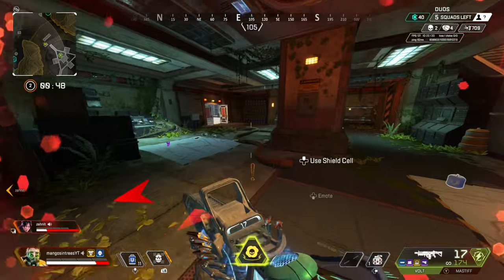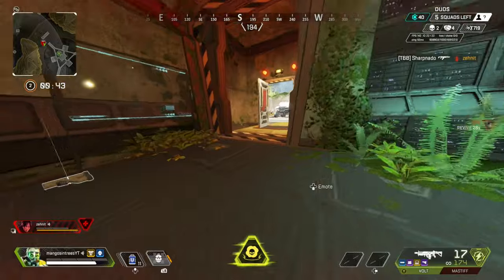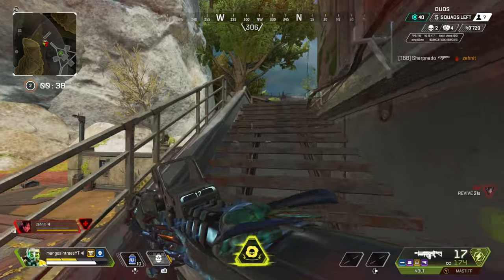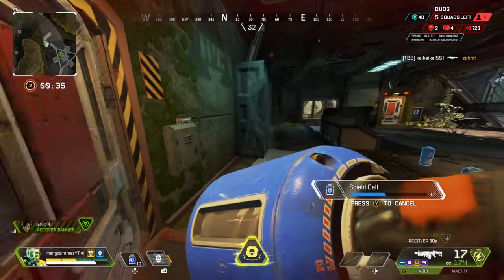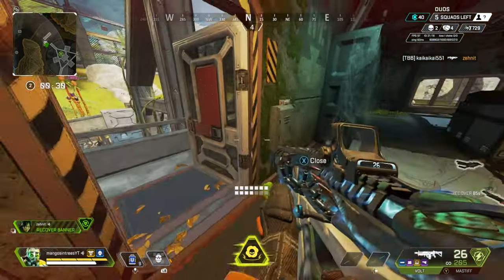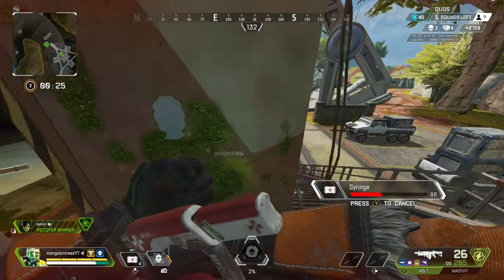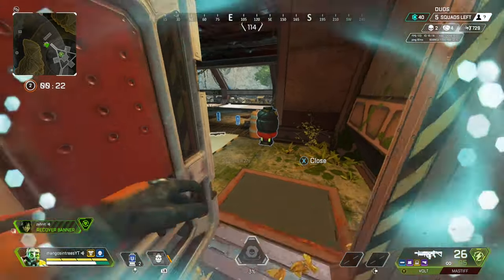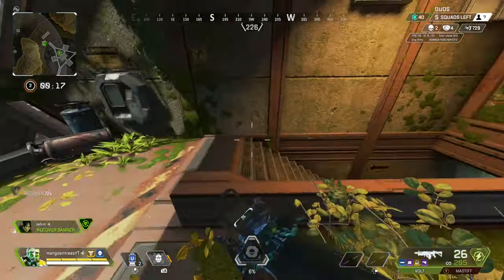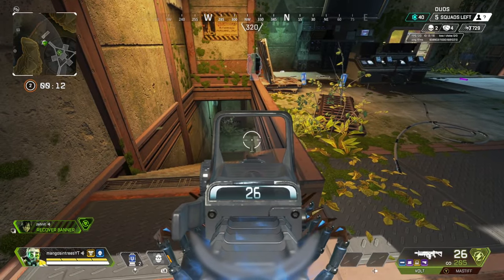Now that you know the basics, let's talk about how to use Caustic, particularly on the new map Stormpoint. Stormpoint is the biggest map to date in Apex Legends — about 15% bigger than World's Edge. There's a lot of open space, but also a good amount of buildings that favor a Caustic playstyle. Places like Stormcatcher, Command Center, some parts of Barometer, and Cascade Falls are all great. Generally, anywhere indoors on this map will favor you as Caustic. If you have the ability to get enemies to fight you on your turf and on your terms, Caustic is an absolute beast.